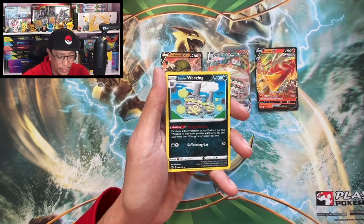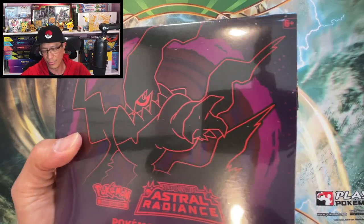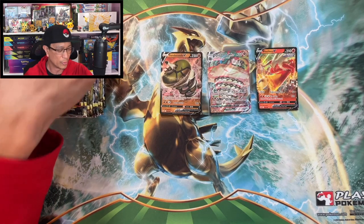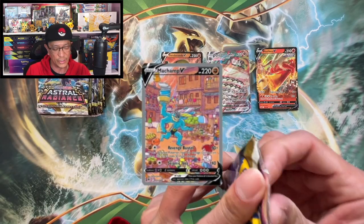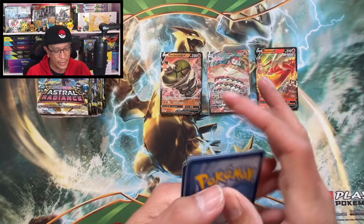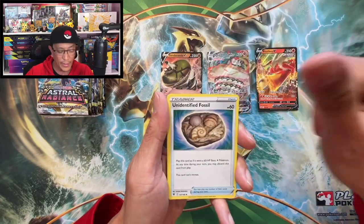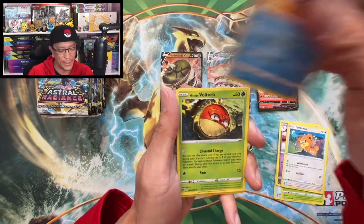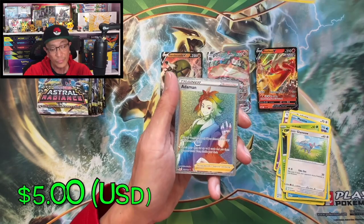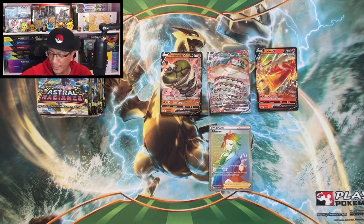There's the code card — all right, continuing on with this challenge. I'm hunting for the top chase cards from any Pokemon card product I can find in the studio. If you like this kind of content, please let me know in the comments! Mantine, Voltorb, Basculin, Glameow, Trekking Shoes — reverse holo. We just pulled our first secret rare Adamant card — there it is!